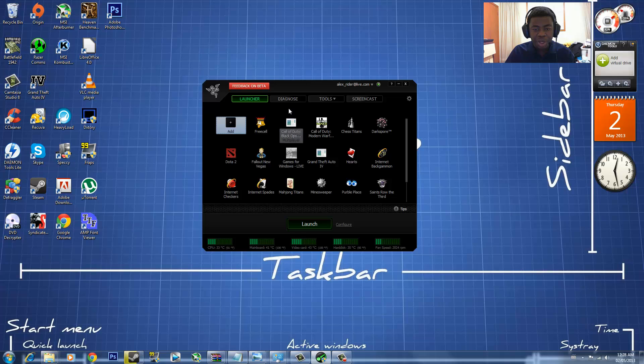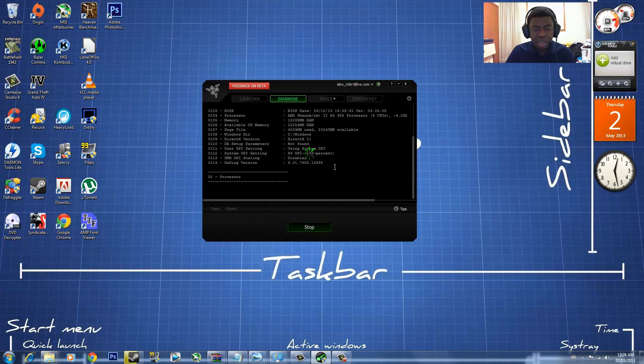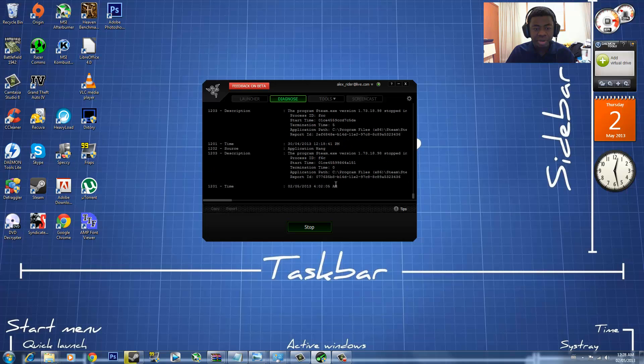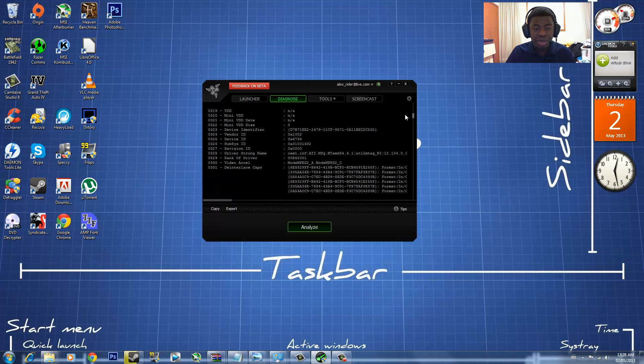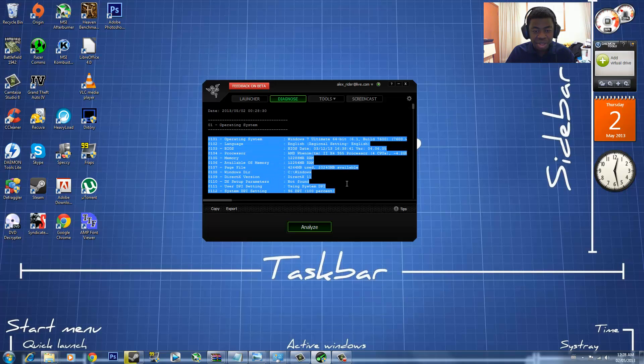You can launch the game, and I'm going to launch a game later on and show you what I mean. You can also go to Diagnose, click the Analyze button, and it will diagnose your PC and tell you all the information about your PC — from your last logon to your drivers, how much memory you have, your CPU — everything you need to know.